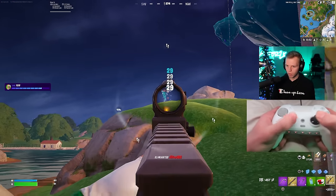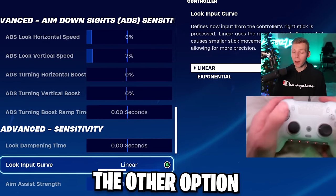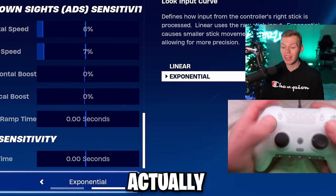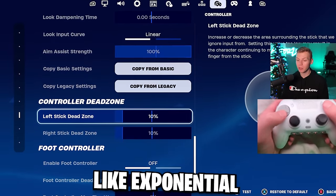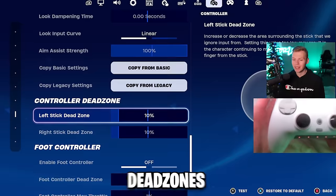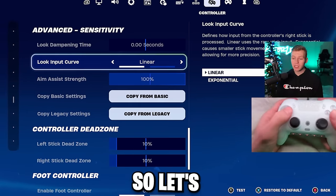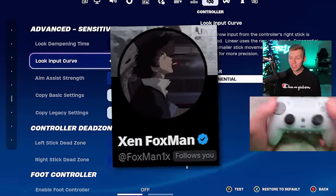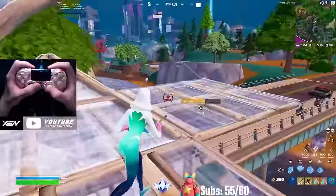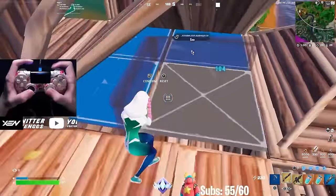These are linear settings. The other option I'm about to give you is exponential. My favorite settings are linear, but some people do like exponential. Dead zones are 10% on both left and right stick. Now let's change these to another super popular player, Foxman — these are his main settings he's been using forever, and he's very good at the game, so we know they're proven to work.